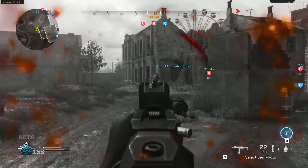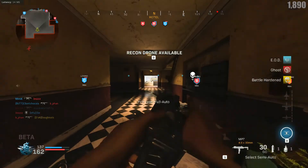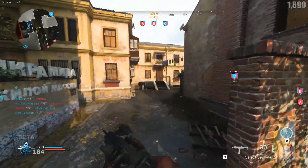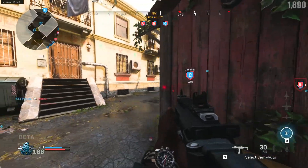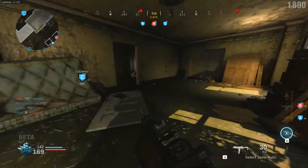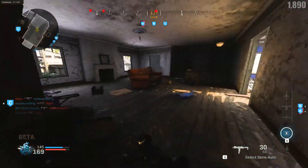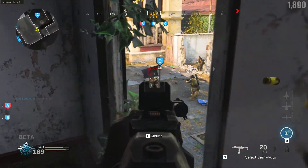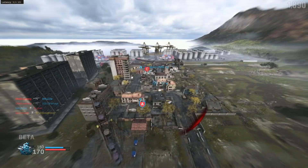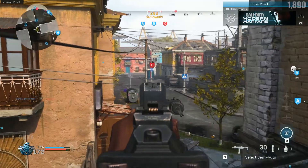Gonza Raid was really the only map where I felt the spawns were at least reasonable and predictable. The spawns did favor the corners of the map, specifically on the right side near the playground area on the A or C side. I felt like we should be able to rotate to the left side of the map more often. But because the map was so big, it never really became a problem where you were spawning next to anybody, except in Headquarters which was a little weird. Overall, Gonza Raid was definitely the best of all these maps.